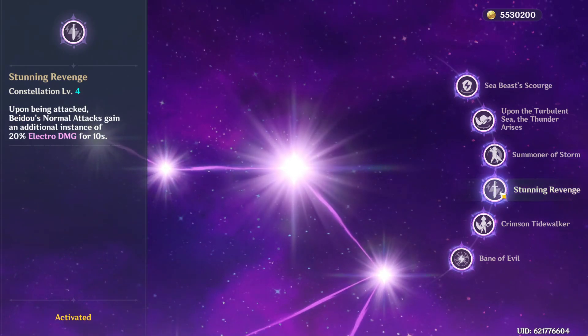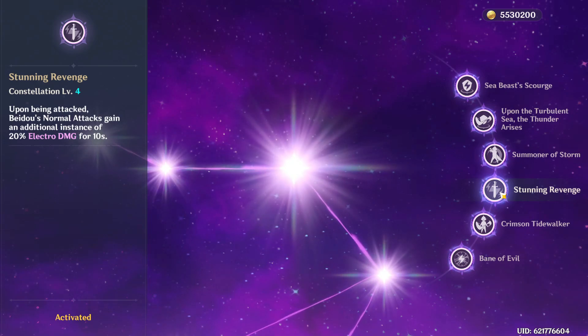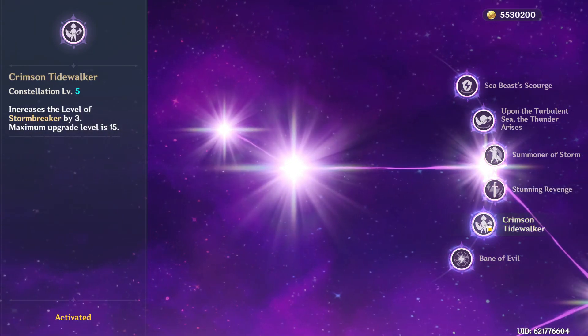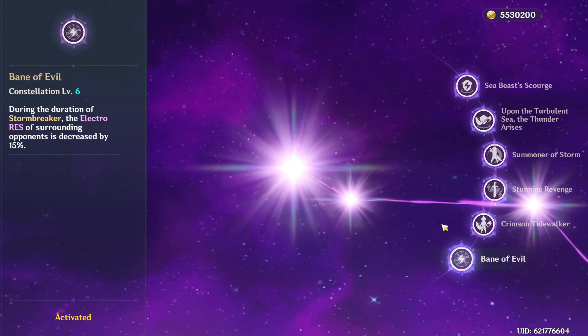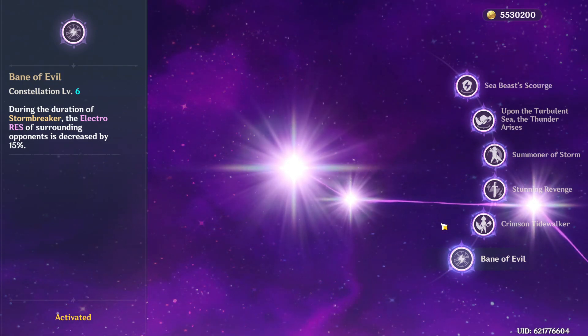C4: when being attacked, Beto's normal attack is going to deal electro damage — it's like the mini version of the elemental burst. C5: increases the level of Beto's Q by 3. C6: when Beto uses her Q, it's going to reduce the electro resistance of nearby enemies by 15%.